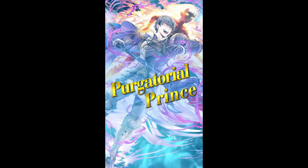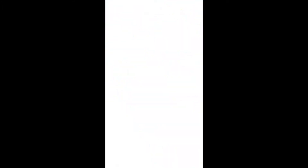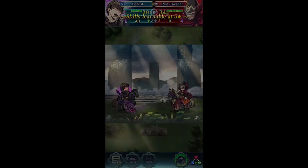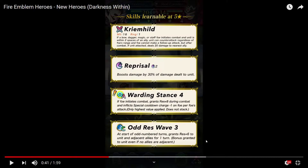We have Kremhild — if a Bow, Dagger, Magic, or Staff foe initiates combat and a unit is within two spaces of an ally, unit can counter-attack regardless of range, and the foe cannot make a follow-up attack. But after combat, if unit attacked, deals 20 damage to the nearest ally. That's a double-edged sword.